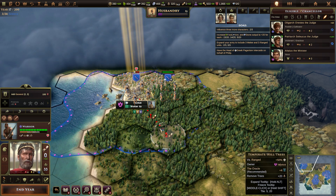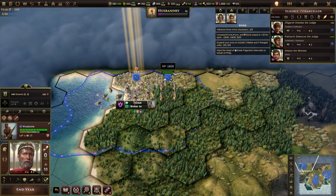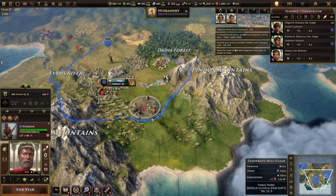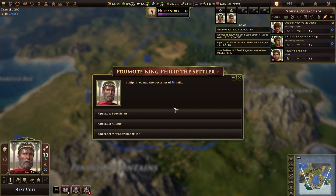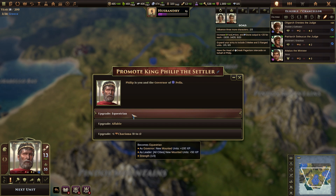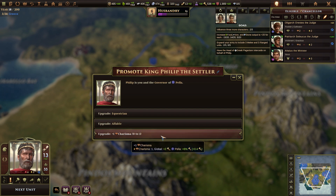Maybe next turn you can move and then do that. These guys didn't really take much of a hit — we could probably just leave it. To be fair, there's nothing you can do because there's no one else on this map. Has converted to paganism — great. Philip is you and the governor of Pellia. Promote Philip's settler. Upgrade equestrian — mounted units. Affable. I can't believe I get to choose my epithet. Or upgrade plus one quarries apart — yeah, probably not the worst thing you could do.